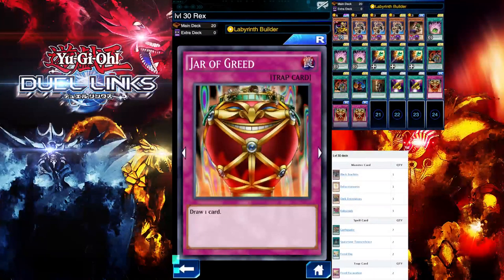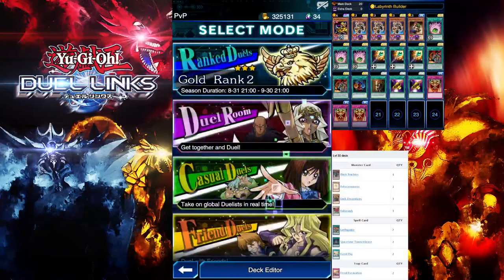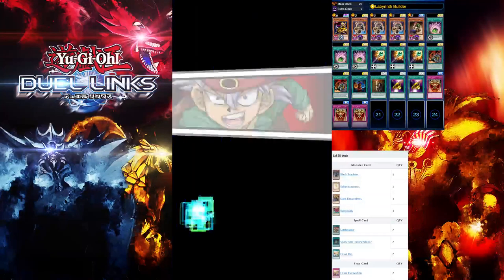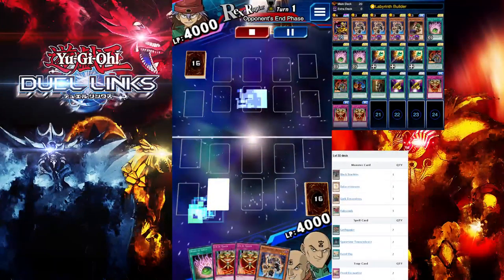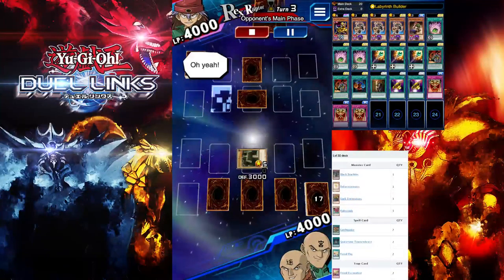This is pretty much the deck guys — pretty self-explanatory and a really popular deck to farm. Let me show you guys a duel. Level 30 and level 40 are both pretty straightforward, similar to Mako in how easy it is — definitely easier than Elite Yami Marik, that's for sure. Basically use the Level Builder skill to get out your level wall and then just stall out — that's the idea. Wait till you deck out.